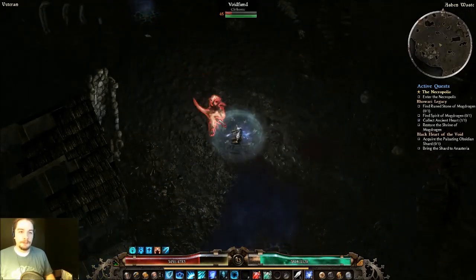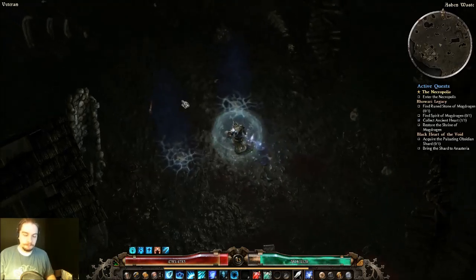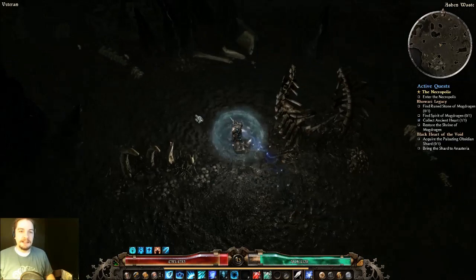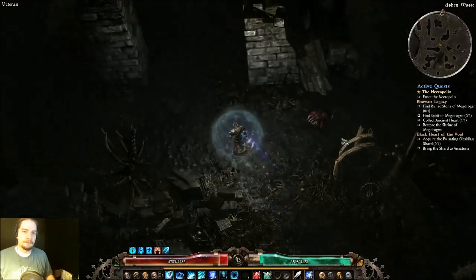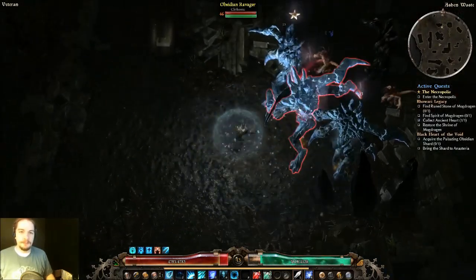But if you die in the game you die for real, and you have to go back to town and run back to the rift — unless you put your portal right outside it. You can't portal inside the rift.